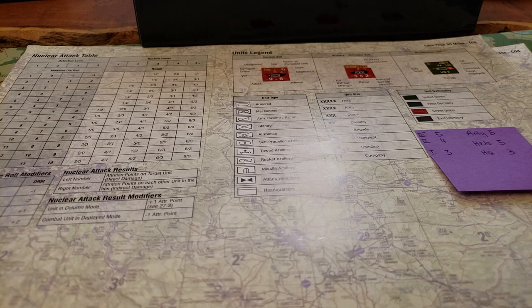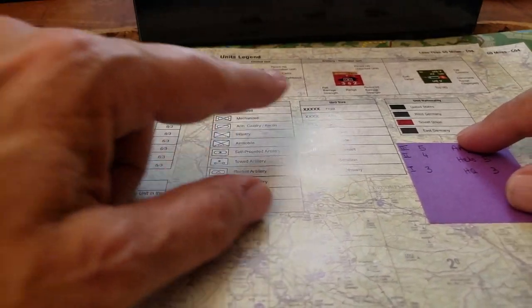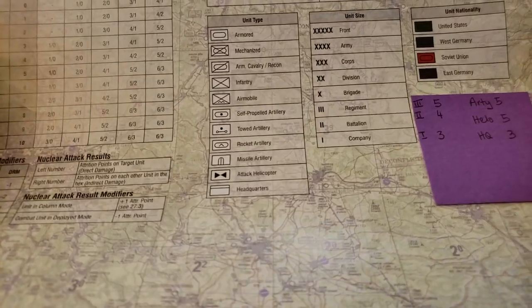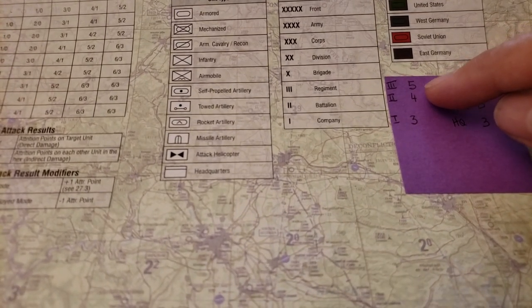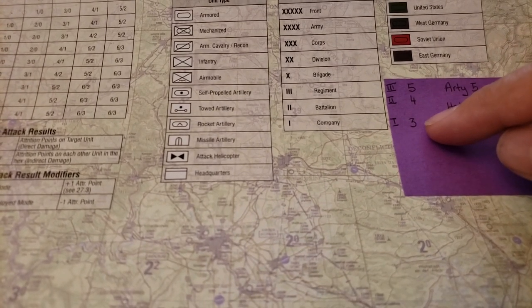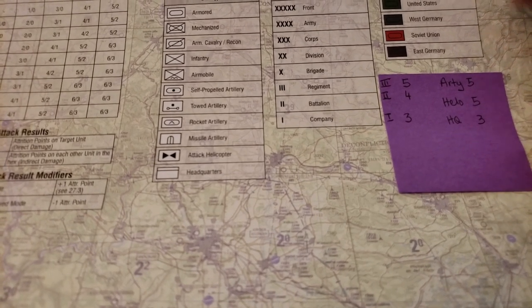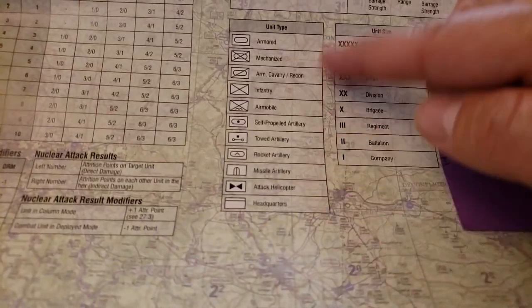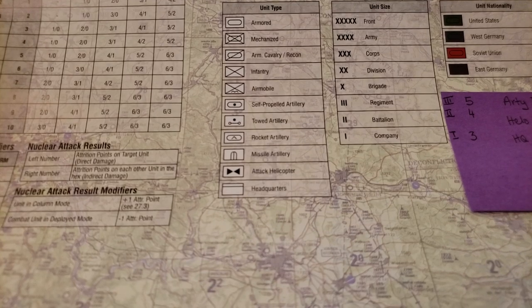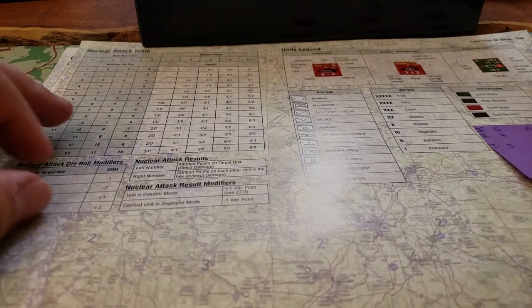For instance, having unit type, unit size, unit nationality — what a unit looks like — why not just have this information here instead of just in the rules? A regiment can take five attrition points, a battalion can take four, a company can take three, artillery can take five, helicopters five, and headquarters three. Why not have that right here on the counter or in a separate box so we know what sort of damage these units can take.